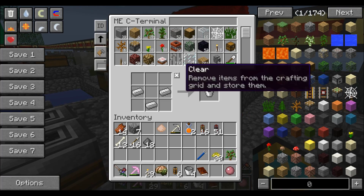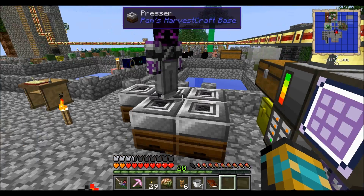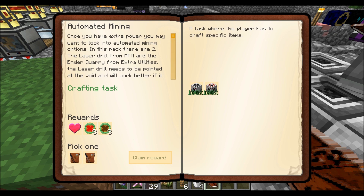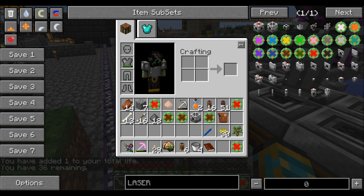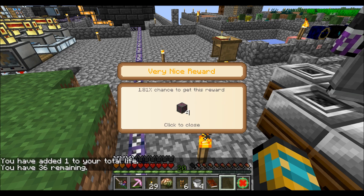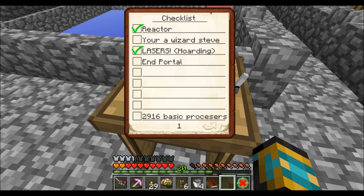We got the laser pre-charger! Going to the quest, we finished automated mining. I chose the right reward — an epic reward: four efficiency rooms! I can check another thing off the list: lasers, done.